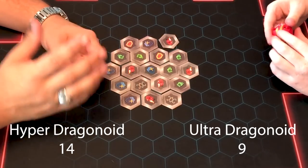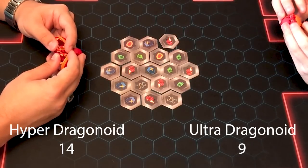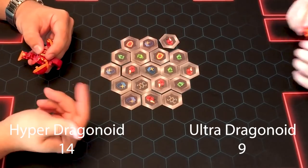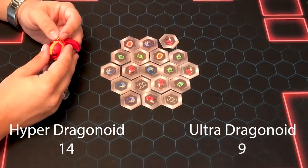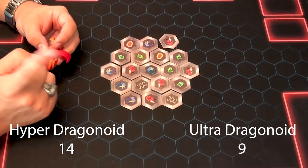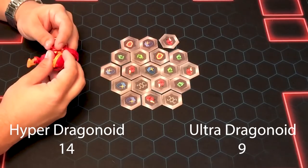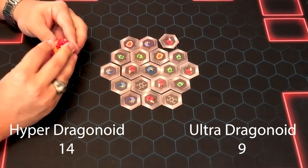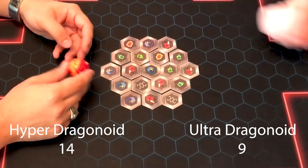Alright, so that kind of concludes our initial test. You can see the opponent totals here. I actually didn't really count, so I'm assuming this one did better right now. We're going to try something though, because we're thinking that Dragonoid Ultra actually yeets his cores a little more often when you roll him faster — say, trying to block your opponent or something like that. So we're going to try some faster rolls and see how that works.